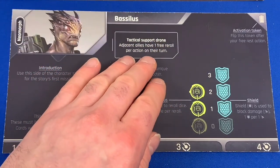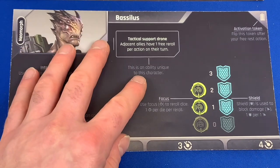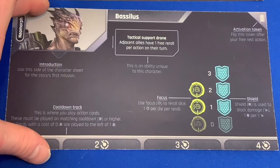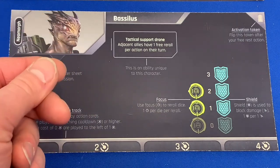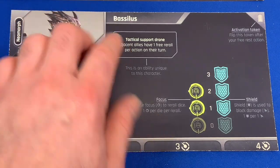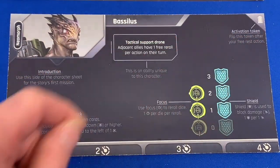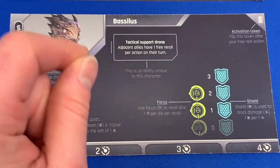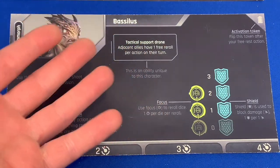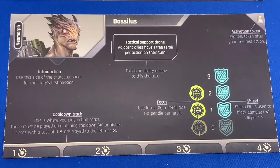We also have a special ability for each character. Each character plays completely different, and the different choices you make in the game send you down different paths. Eventually you'll come to a story mission for your character that your entire group can go on to gain abilities or items you'd only uncover by playing that character through the campaign. The last thing we have is an activation token — we flip this after each action. Every character gets one activation per turn, then everyone's activation resets, and you choose the order each round.